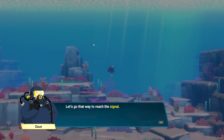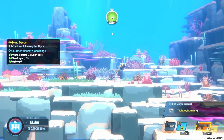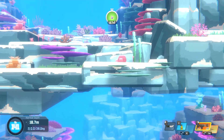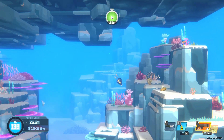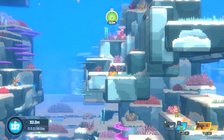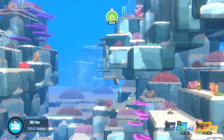The path is open. Let's go that way to reach the signal. On the way, we're going to grab this ammo. You can see we're headed down in the direction of the signal. There's another weapon — let's see what we've got here. Look at that, up to level three! I love it.